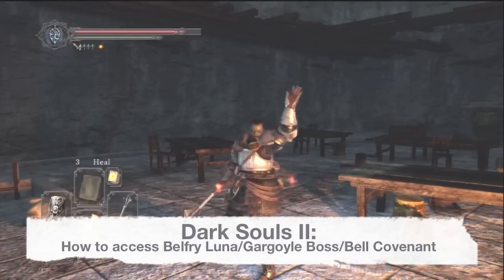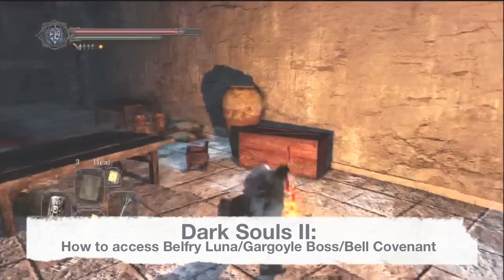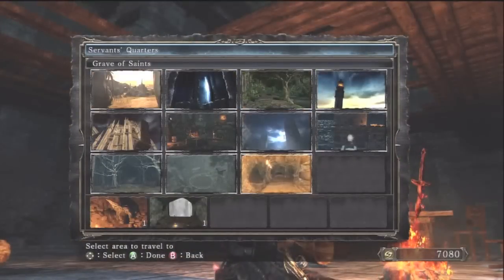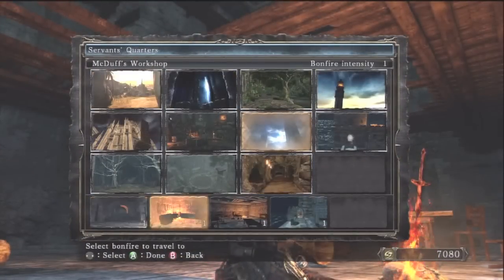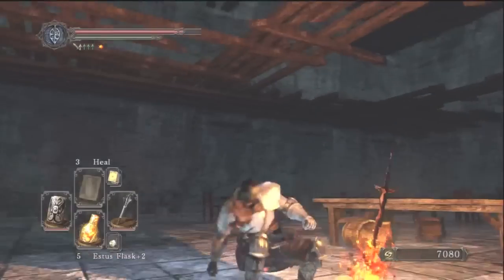Hey, what's going on YouTube, this is Jason with the Power-Up Review giving you a helpful tip for Dark Souls 2 — how to access the Belfry Luna section of the game. This is where you go to join the Bell Tower Covenant, also known as the Bell Tower Guardians, and where you go to fight the gargoyles.